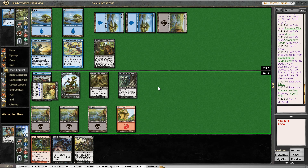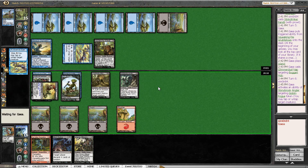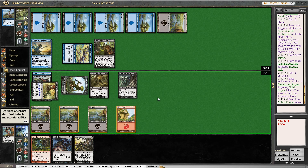Beginning of combat. It's possible that my opponent just taps Scarblade Elite here or even the Stinkdrinker. No, tapping a Goblin Rogue. Stinkdrinker Bandit only trades with Mothless Changeling, which isn't amazing. I might be better off not attacking here because I want to have defense. But I would rather keep the Scarblade Elite in play, so I will just allow this and Mind Shatter my opponent for 2.